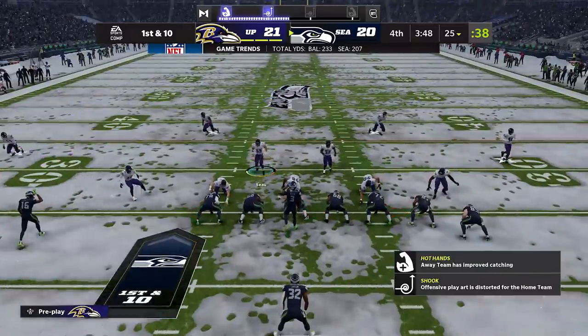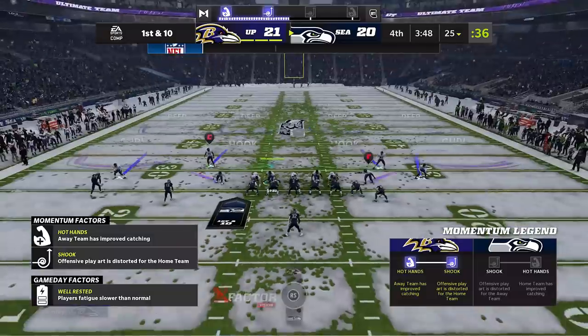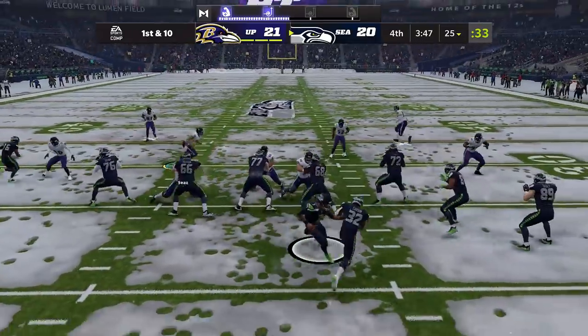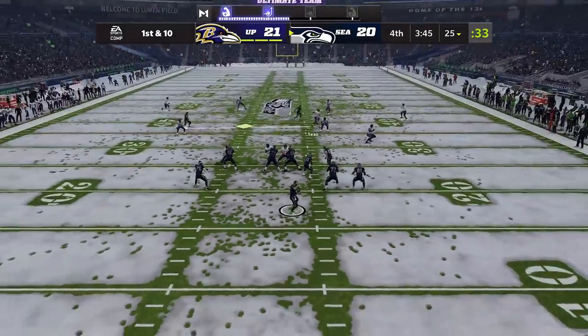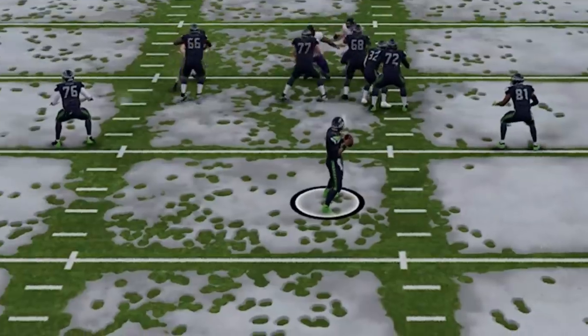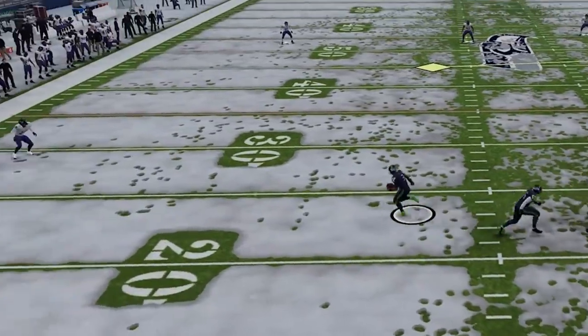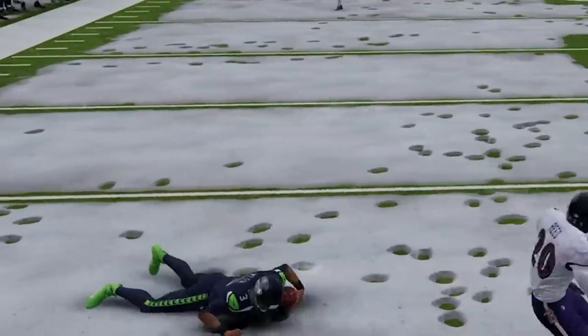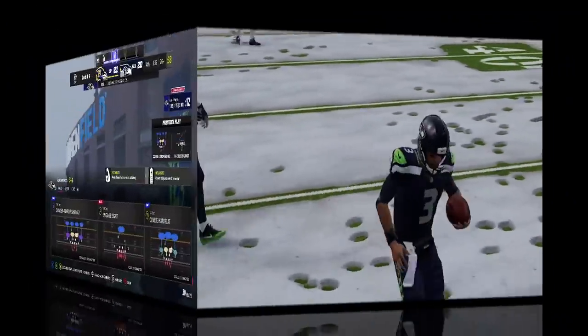Next up, one of the most important things when playing against mobile quarterbacks is the R3 right-click button. At any point in time, if a quarterback looks like he's going to take off or run out of the pocket and you want the nearest defender to react, all you have to do is push in the right stick and the nearest defender will leave their assignment completely and go after the quarterback.